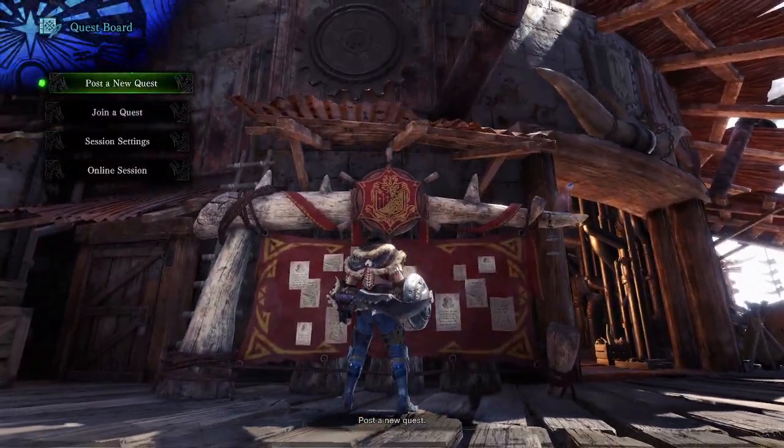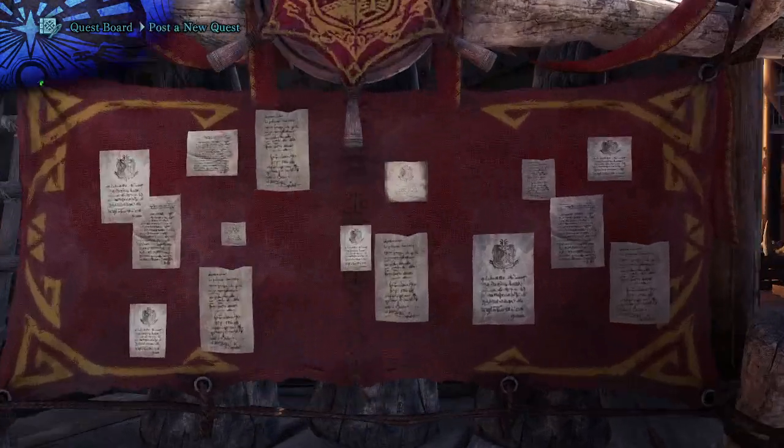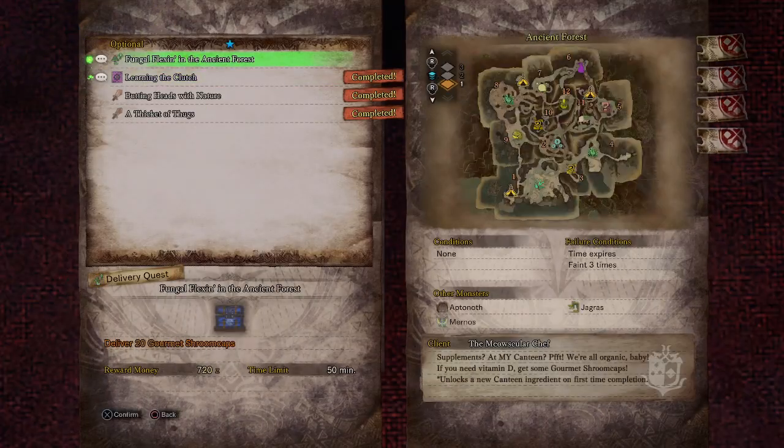You can also get ingredients by doing optional quests. Go to Post a New Quest, then Optional — some quests have a dialogue box indicating they're part of a quest line or are a request from someone. You can tell it's going to give a new canteen ingredient because it says 'Unlocks new canteen ingredient' on first-time completion. Complete this quest and you get a new food to choose from.